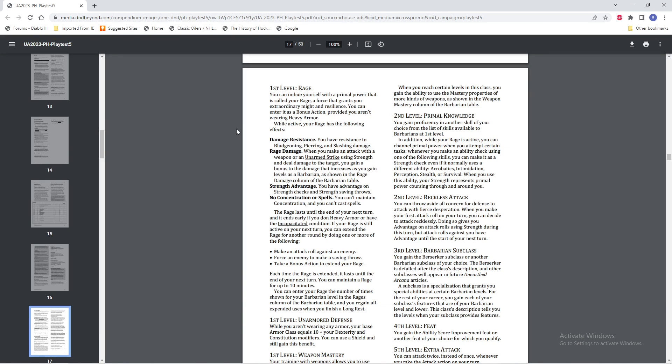You have advantage on strength checks and strength saving throws, and you still can't concentrate or cast spells while raging. The Rage lasts until the end of your next turn and ends early if you don heavy armor or have the incapacitated condition. If your Rage is still active on your next turn, you can extend the Rage for another round by doing one or more of the following: make an attack roll against an enemy, force an enemy to make a saving throw, or take a bonus action to extend your Rage. Each time it's extended, it lasts until the end of your next turn, and you can maintain a Rage for up to ten minutes.